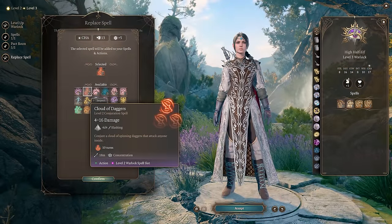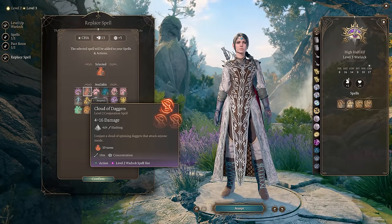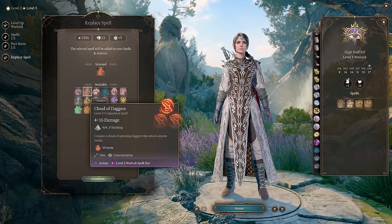At this level, you can also replace the spell you learned at level 1 with Cloud of Daggers. Cloud of Daggers deals 4d4 slashing damage in an area and is our best AoE option right now.